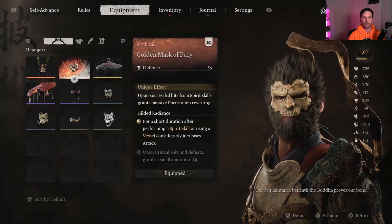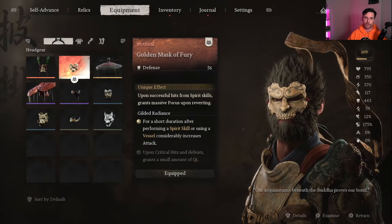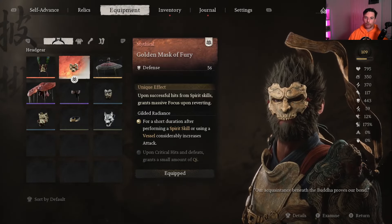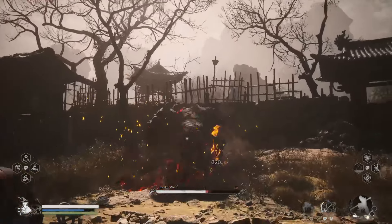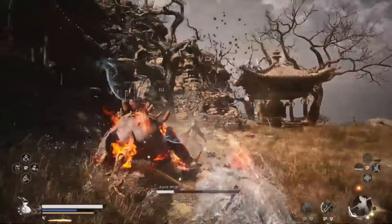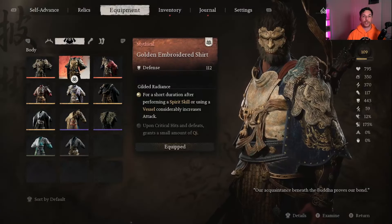For the armor, I'm using the Gold Mask of Fury — upgraded once, as it was already legendary. Its unique effect: upon successful hits from spirit skills, it grants massive focus upon reverting. So when we use our spirit, we get extra focus when we revert back to monkey form, which helps us charge up focus points quicker to get to those three or more focus points and unleash that charge heavy for the fire puddle.